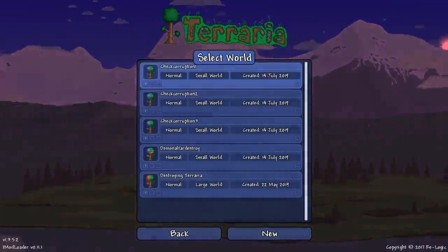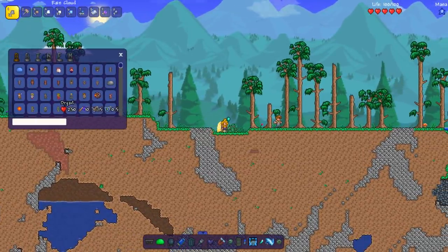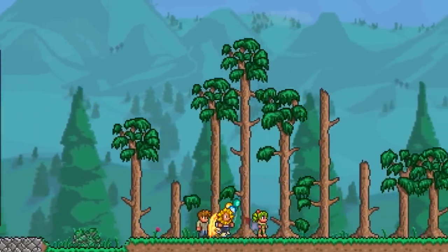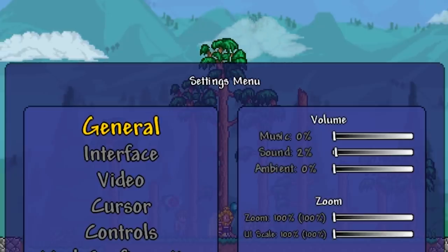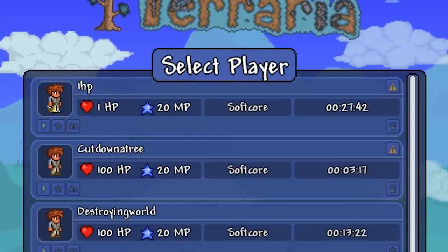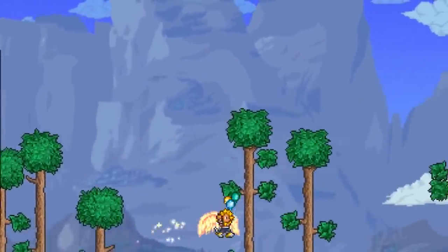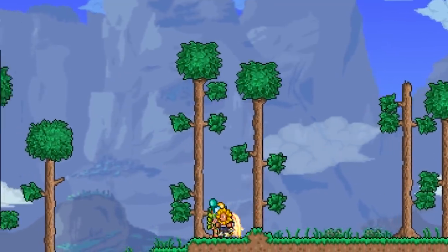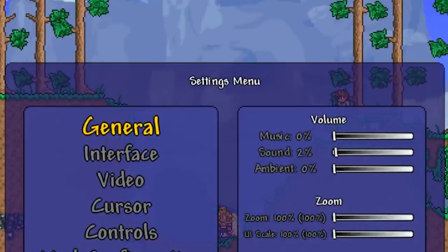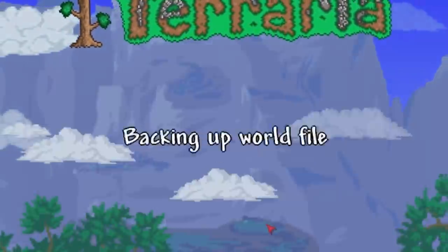Firstly we need to know how much of a normal world is corrupted. So we're quickly going to do that by spawning in a dryad in three small worlds. Here is number one. How corrupted is this world? 9% corrupt. So the first world is 9% corrupt. The second world - 18%! Wow, that is a massive difference. The second world is 18% corrupt.